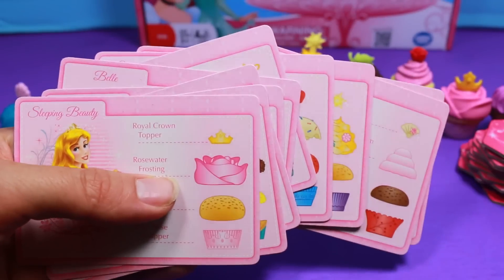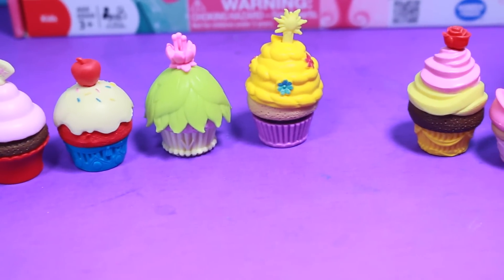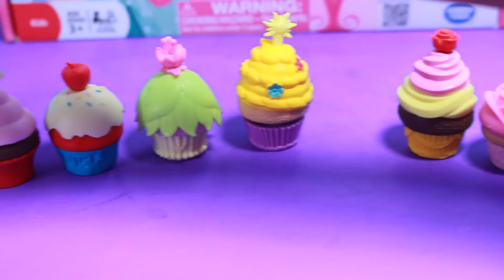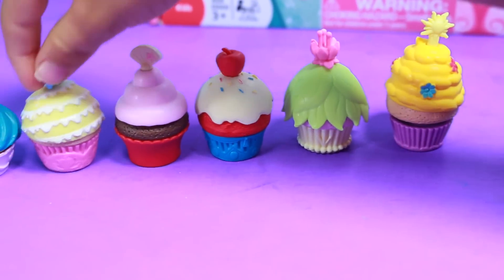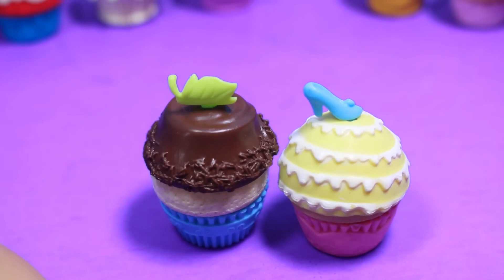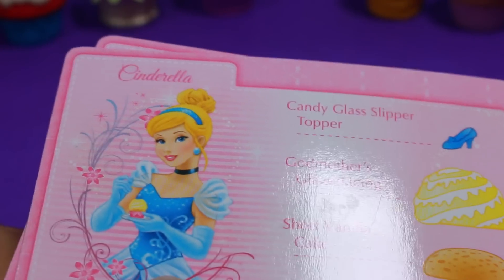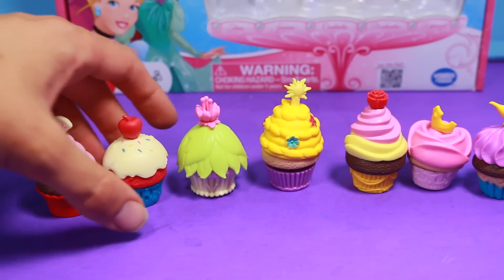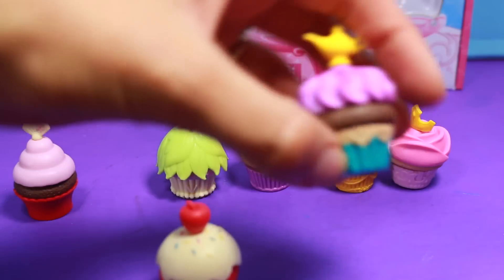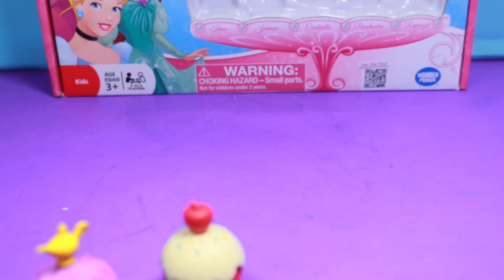So Toby, what cupcake do you want to build? Pick out two of them. It looks like he picked out Pocahontas' cupcake and Cinderella. These two cupcakes look so cool. So let's give Toby the Pocahontas card and Cinderella. I think I really love Snow White's and I like Princess Jasmine's — that's so cute. So we're going to move these ones out of the way for now.